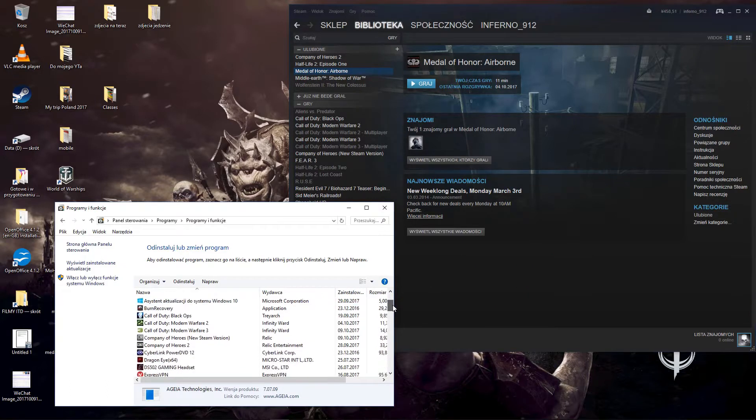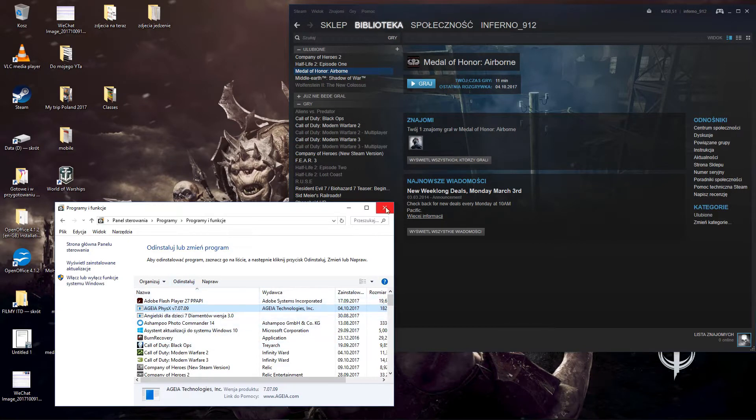First we have to uninstall the old one. And if you have a GeForce card, the same as me, it's going to be somewhere around here. But the only thing what you really have to do is just look for that name on the list. It's very easy. Uninstall it. Then you're closing that.